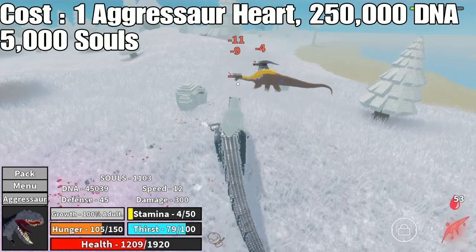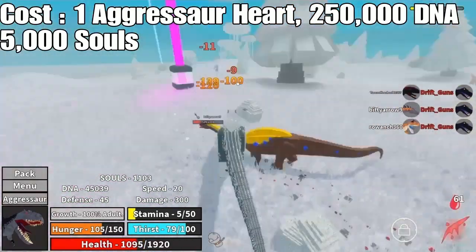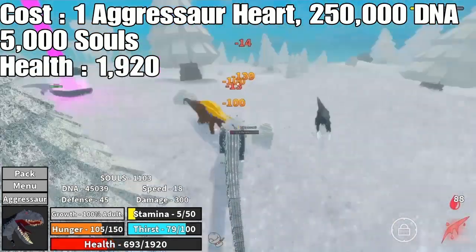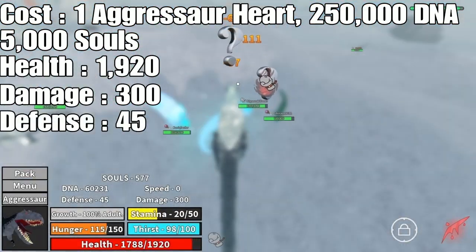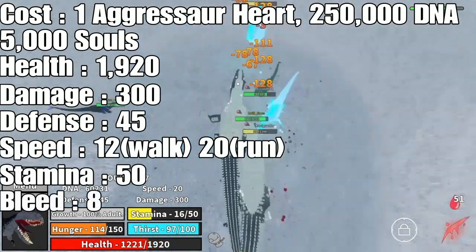It may come back in the store — I do not know, don't have the intel for y'all, I apologize. This thing has 1,920 HP, 300 attack which is the highest on this list and second highest in the game, 45 defense which is the highest on this list and second highest in the game, 12 speed walking, 20 speed running, 50 stamina, and 8 bleed.